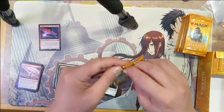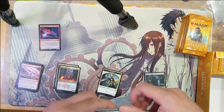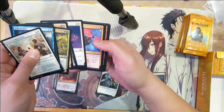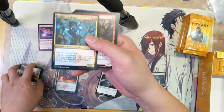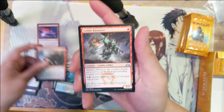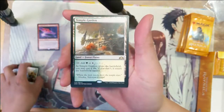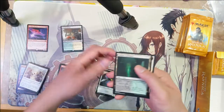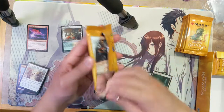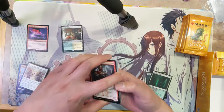Very well, lost for words right now — very strong start. See if we can't keep that going. Alright: the Guildmage, Cratermaker, Goblin Banneret, Temple Garden — alright, and another shock land, very very strong. It's the green-white dual.